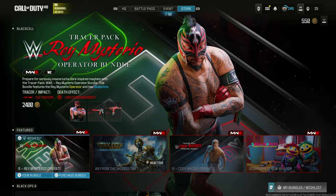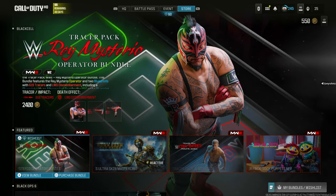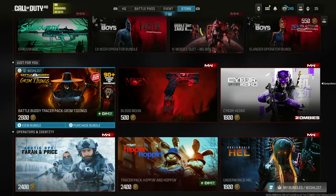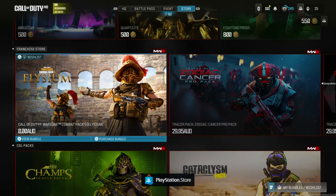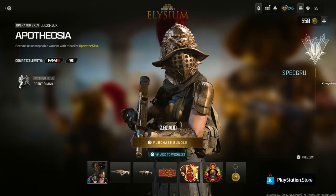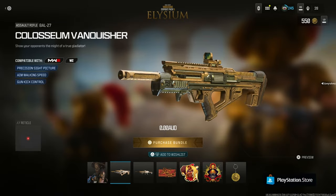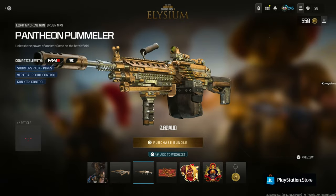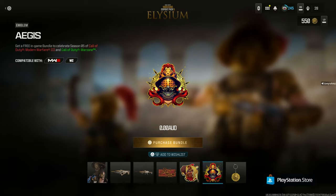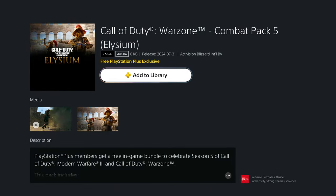You might not have known this, but if you go to the store on Call of Duty and you're on PlayStation, scroll all the way to the bottom and you'll see this free pack right here — the Elysium. This is a sick bundle. You get this whole operator skin from the Roman Empire, and you get two free weapon blueprints as well, along with the other stuff that usually comes in a bundle like stickers and charms. It's elite.